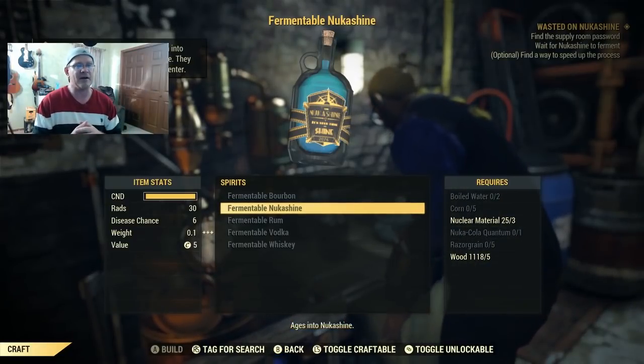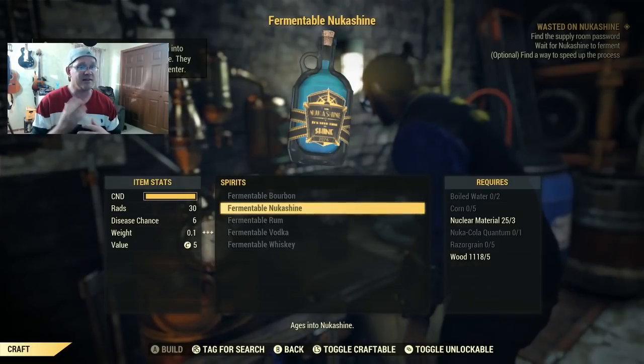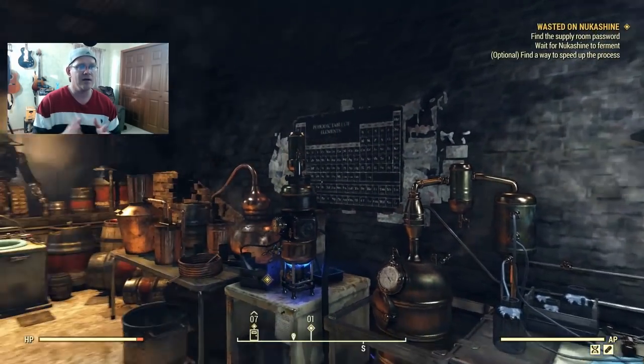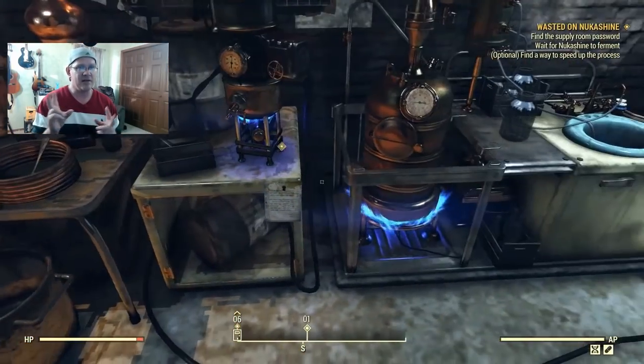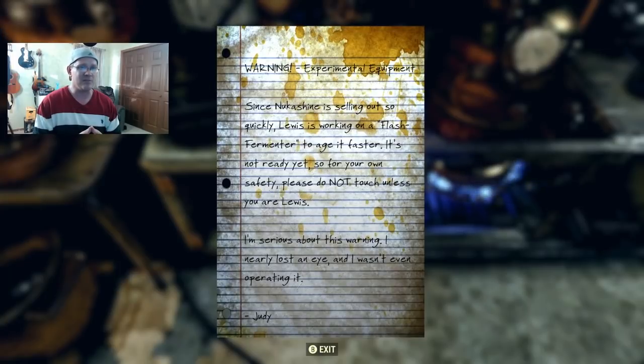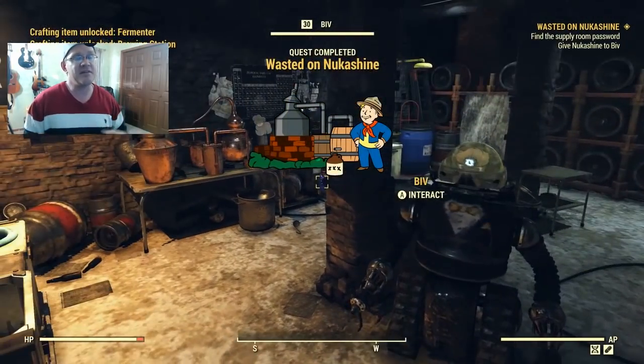Craft the fermentable Nuka Shine. A tip pops up saying it needs to ferment to reach full potency - it will ferment in your inventory but a fermenter speeds up the process. For this mission there's a flash fermenter you can use. There's a note on it warning it'll blow up in your face, but warnings are for chumps. After reading the note you can click the fermenter and it instantaneously explodes - just like the warning said - but it does ferment the Nuka Shine. The mission then updates telling you to talk to BIV.